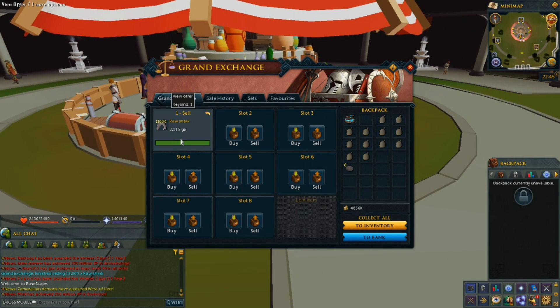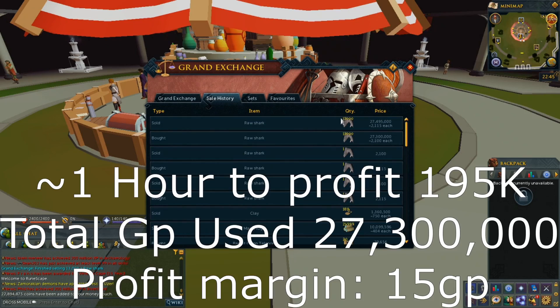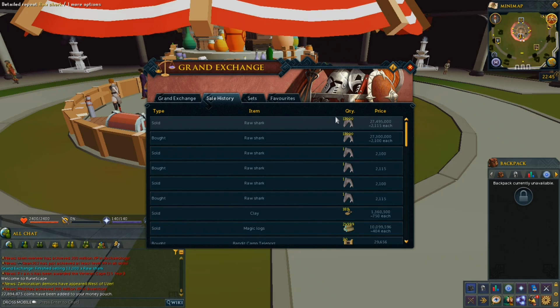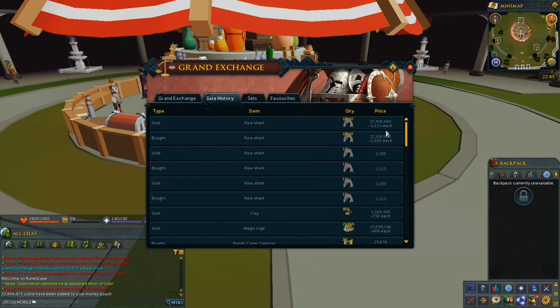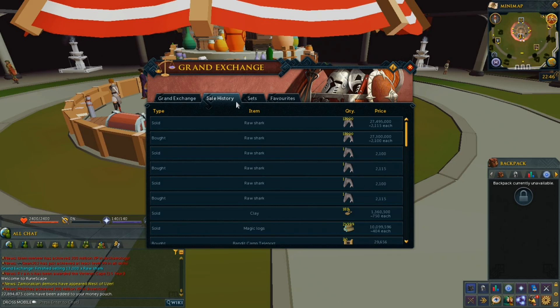We're back again and all of our sharks have sold. It took roughly an hour — I was a little slow on doing the transactions in the Grand Exchange, but it took roughly an hour. We made 195k profit, and that's just with a 15gp margin. I don't think we did too bad today — it was a pretty good flip, a bit different than the last flip, but we made money and it only took an hour. There are plenty of skills you can train while you're flipping. See you guys later.